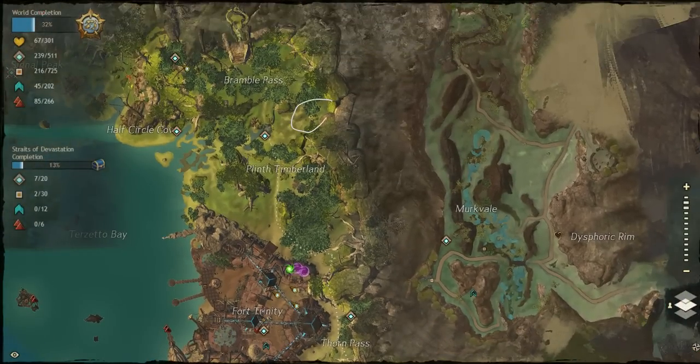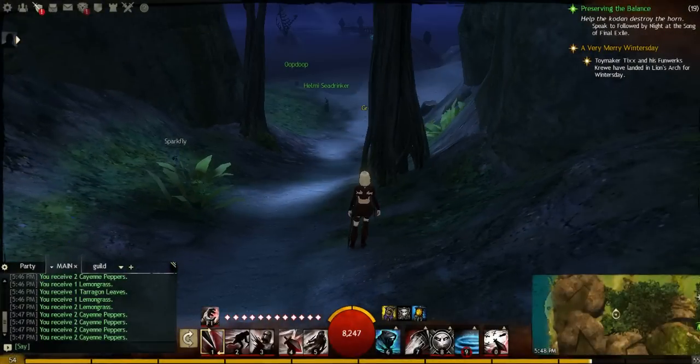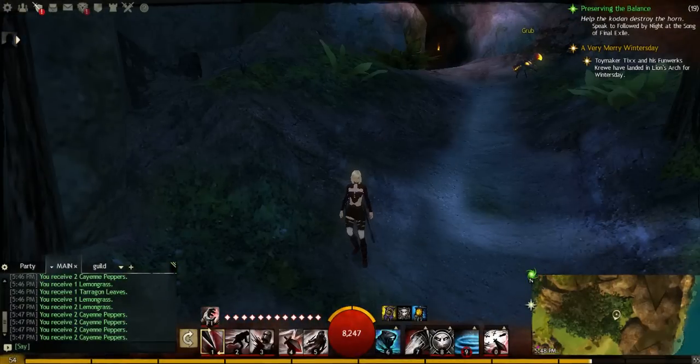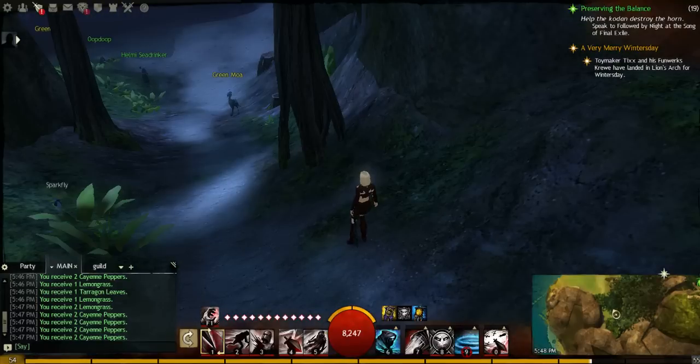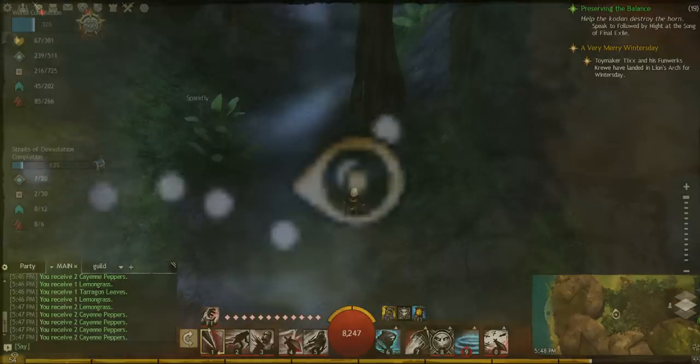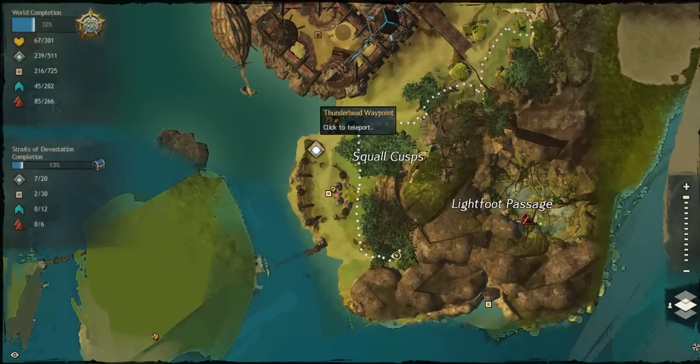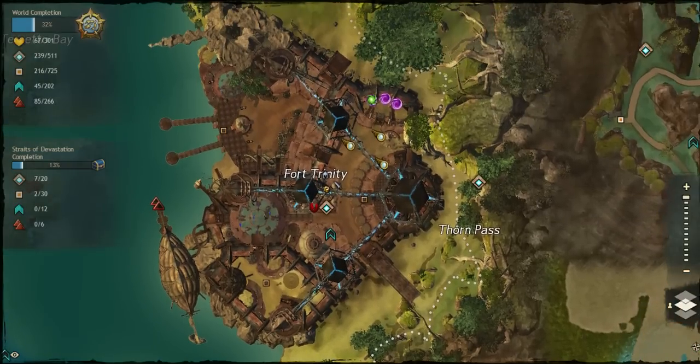The artichoke patch is right about here, and artichoke also sells. So if you are there, you can pick it up. I don't pick it up this time around because it's kind of out of the way — I would have to backtrack from that waypoint. This waypoint, if it's not contested, is a good place to start. Or you can start where I started, which was the Pleinth waypoint here.